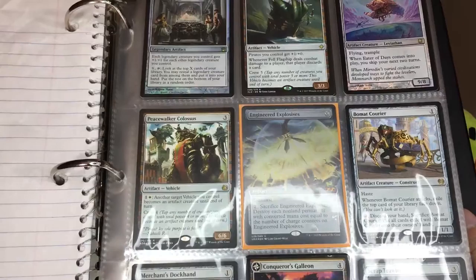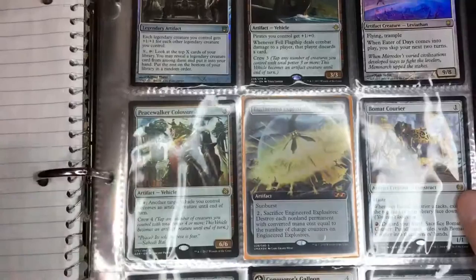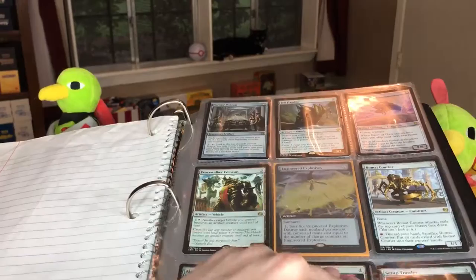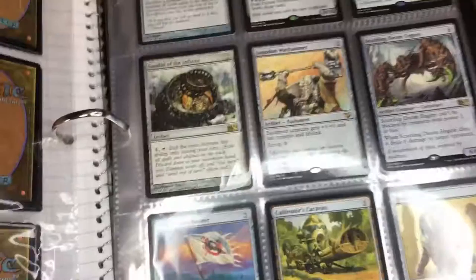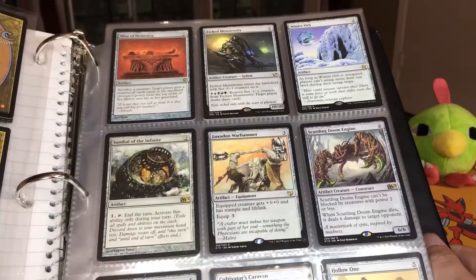So in the beginning we have just my artifacts. I got Engineered Explosives, which was one of my box toppers from the Ultimate Masters set, which was really cool. And Eater of Days is one of my favorite cards — it's so stupid. It says just skip two turns but it costs four. Absolutely silly. We got Heroes Podium in Sweet Hollow Foil, and then we got some other cool ones, like Phyrexian Colossus — cool old card.